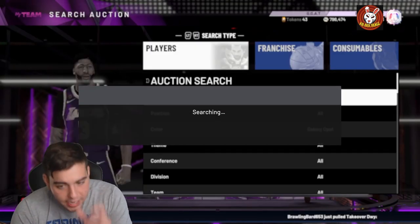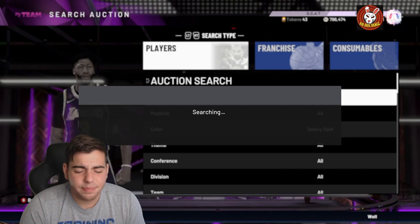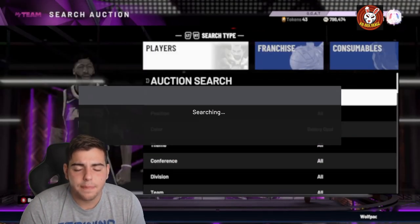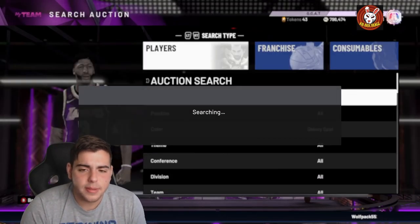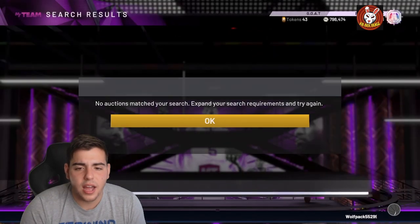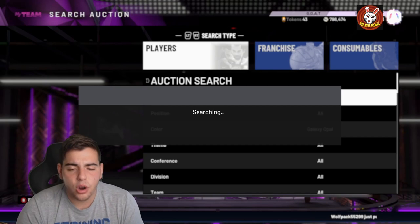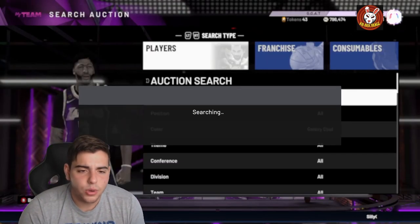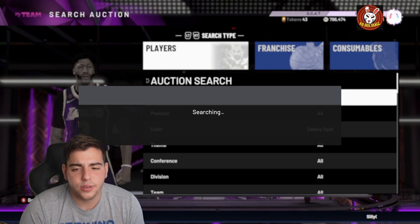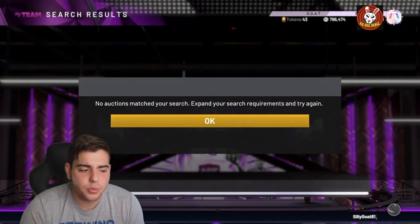I was sniping for 30k and selling for 80k — making crazy MT off that filter. The AD and Kawhi filters aren't bad either. I definitely do not recommend popping packs — I spent about 500,000 VC and a lot of MT and didn't even pull AD, Simmons, or Kawhi. The best card I got from 500k VC and about 700,000 MT was Galaxy Opal James Harden, who sells for around 70 to 80k.